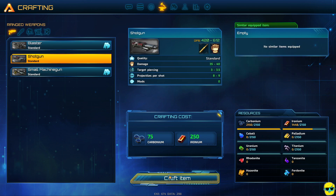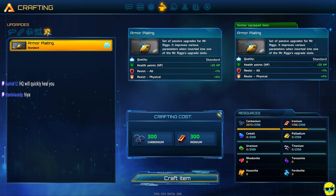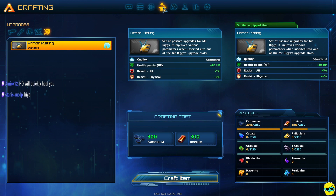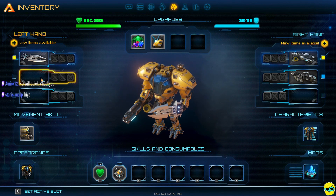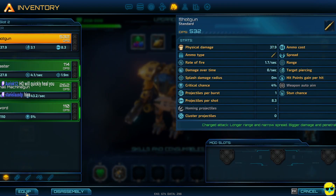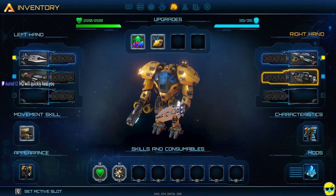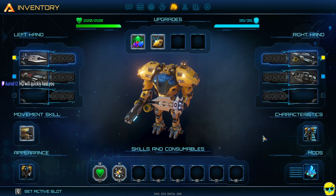Let's make a shotgun. Where do I go to my equipment? HQ will quickly heal you. Here it is — I want to equip right here the shotgun. So in my left hand I have the sword and a shotgun, and over here I have a small machine gun and the blaster.